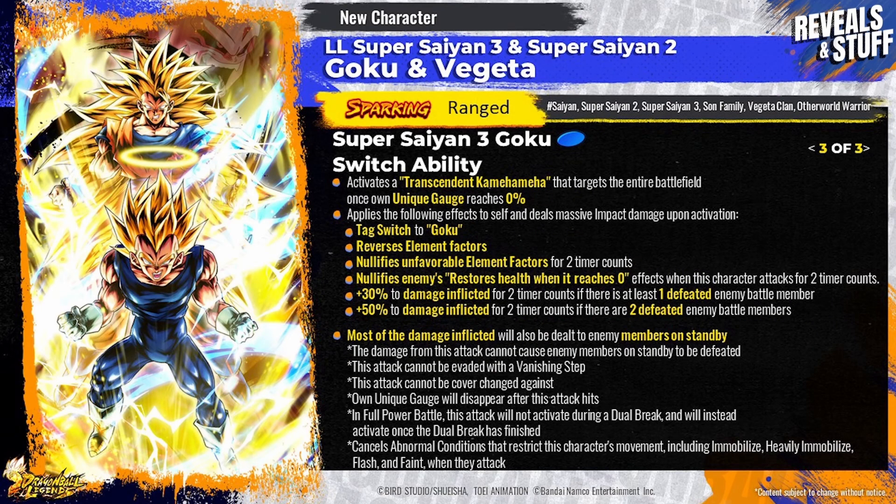The third ability: Super Saiyan 3 Goku's switch ability activates the Transcendent Kamehameha targeting the entire battlefield once the unique gauge reaches zero. This triggers when Goku is force-switched — no matter what animation is playing, he stops it and counters with his Kamehameha. It applies effects to self and deals massive impact damage upon activation.